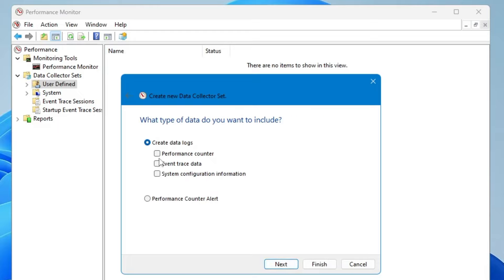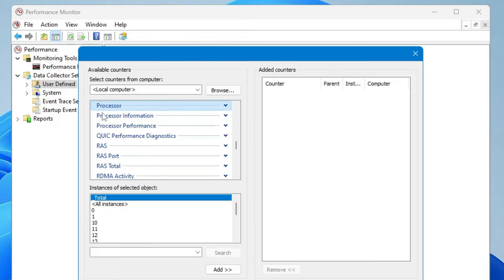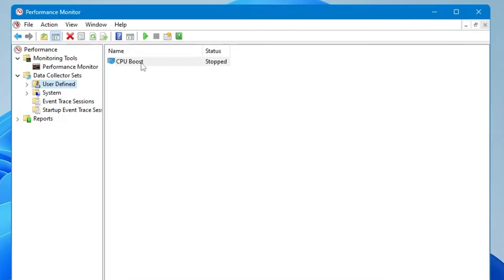Click Next, and check the option for 'Performance Counter', then click Next. Now click Add, and make sure 'Processor' is selected. Below, choose the maximum instances available — on my end it's around 15, so I'll select that. Click Next, then click Finish. You'll see 'CPU Boost' has been added with a status of 'Stopped', so right-click on it and click Start.